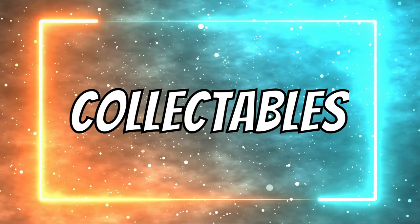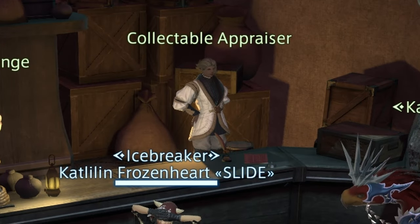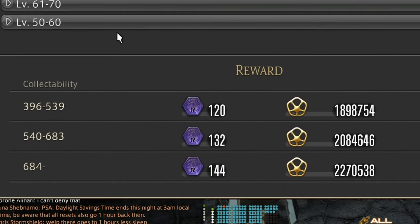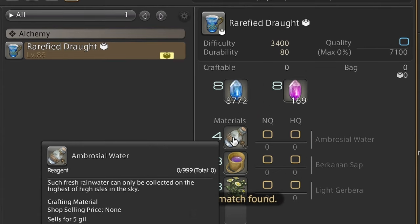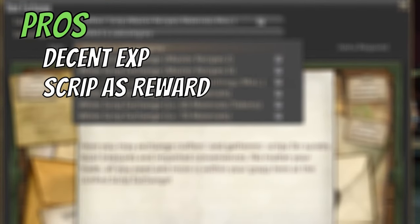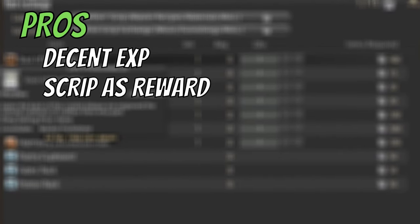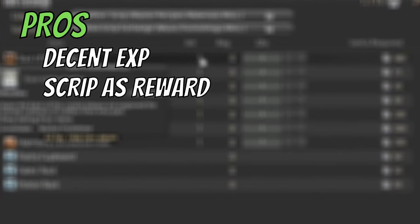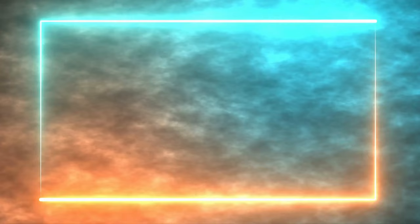Number 3 – Collectibles. In Mor Dhona you can find the guy called Collectible Appraiser. He offers you scripts and experience for collectibles you bring to him. These collectibles are crafted from materials which you can gather or buy from the market board. Pros of this method is that you are getting a decent amount of experience and also scripts, which are used to unlock master recipes, gear, and other cool items. Cons is that this method might be quite expensive if you buy mats, or time-consuming if you gather them.